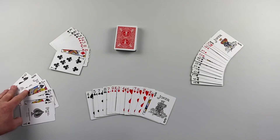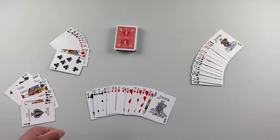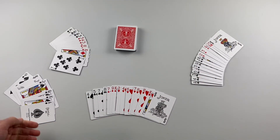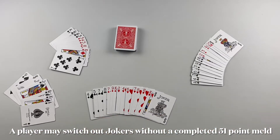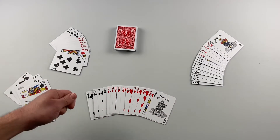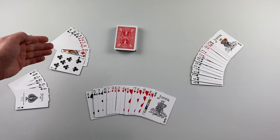Also, once a joker is laid on the table in a meld, an opponent can replace that joker with the actual card that could fit in that meld and then use the joker immediately to make a meld of their own. For example, if player two had the ten of spades and wanted that joker, they could lay the ten of spades in the meld, take the joker, and use it to make a meld of their own. As more jokers are on the table, they get passed around, essentially speeding up the game and allowing other players to go out.